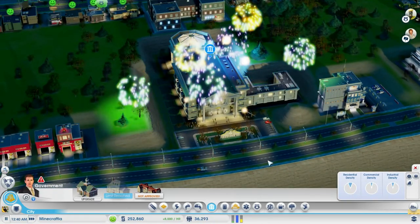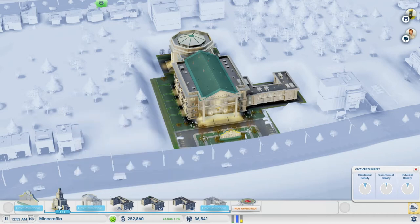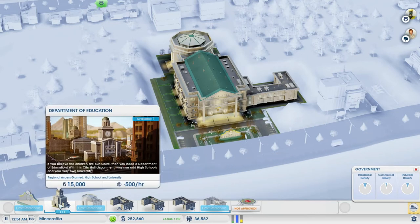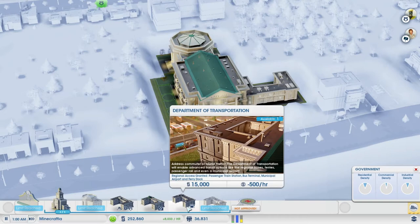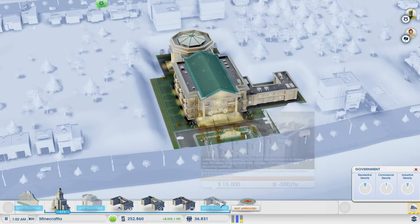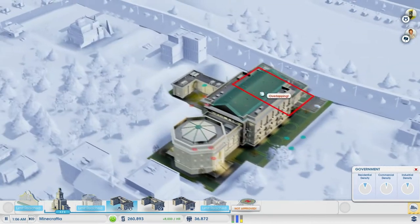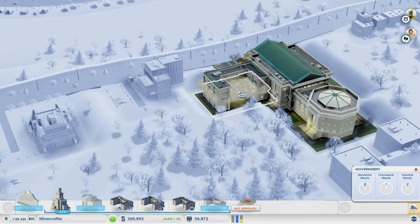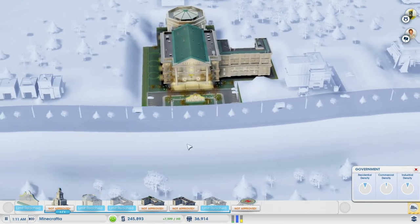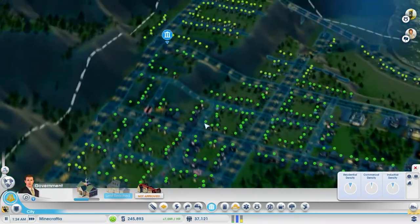Look at those fireworks! So what can we do next? Do I want to do education? I'm not sure I want to do education in this town, I've got plenty of towns to work with. Department of Safety - I will be needing that shortly. Tourism, transportation - I need them all really. Safety is the next one that should come. I can put them on top - I didn't know you could stack them up. So now we can have the bigger things if we want them.